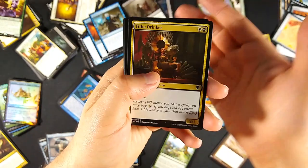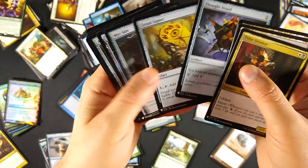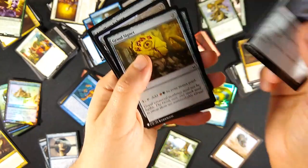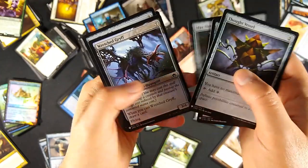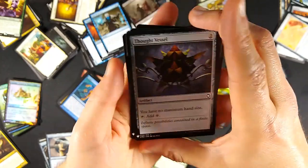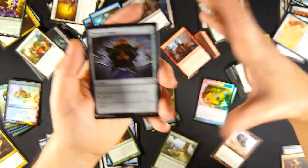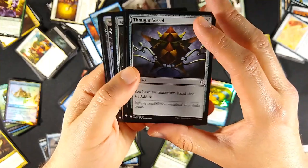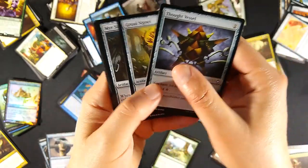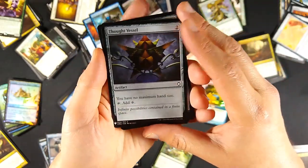Continuing with the extra cards: Tide the Drinker, Ash Barons, Dismal Backwater. Of the artifacts, the big valuable one is Thought Vessel at about six dollars. Then Golgari Signet, Nearsir, Wretched Griff, etc. Thought Vessel is a common but I only got one in the whole box - there are so many cards in this set you won't see many doubles. I pretty much got one of every single card with no duplicates except for that red foil card.